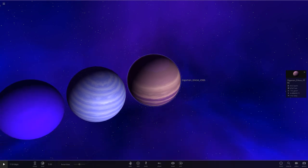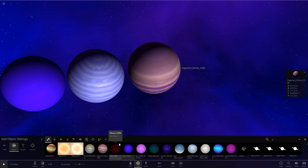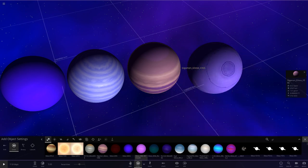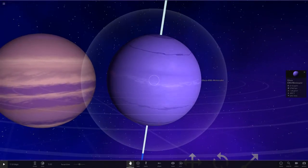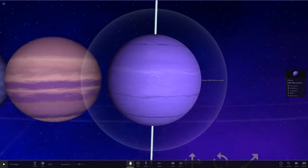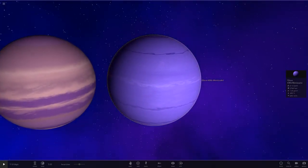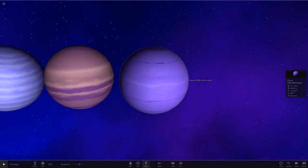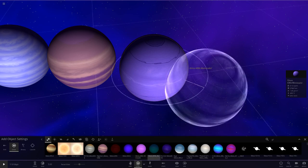Okay, next up we've got Mr. Missalot's one. He's gone with a crazy banded one - look at this! I'll tilt it the right way as well. He's also put a bit of heat in the temperature. That's looking pretty cool - the bands are very unique the way he's done them, with some lines just way more visible than others. That's a very nice look to it.